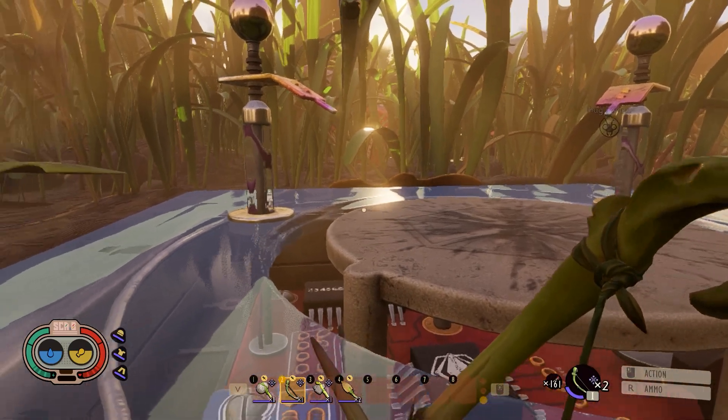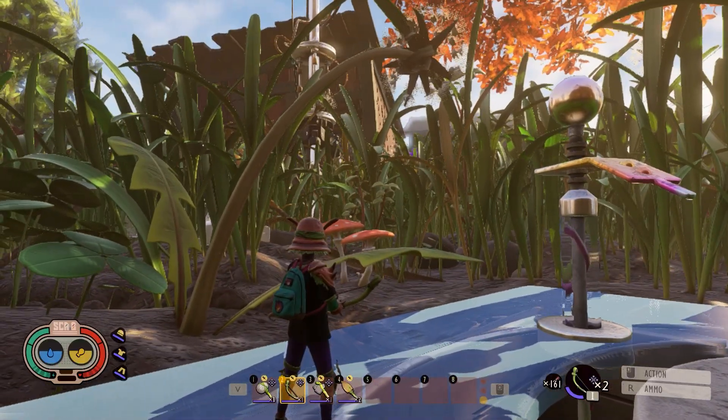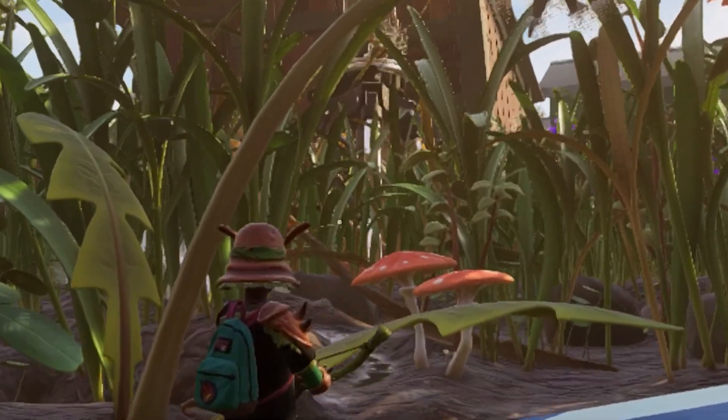You need to have any kind of bow and arrow. You can see next to the mysterious machine, there is a small flyer right there.